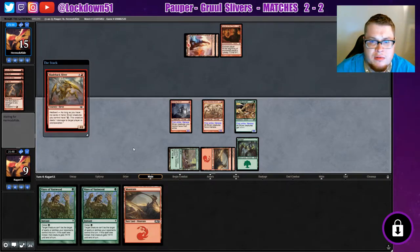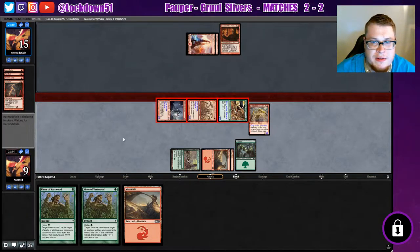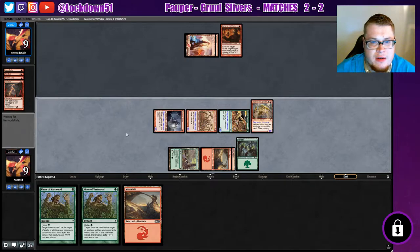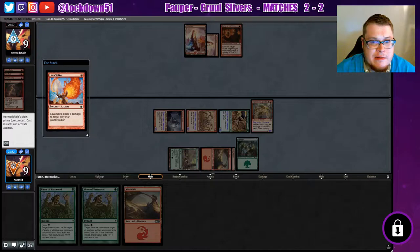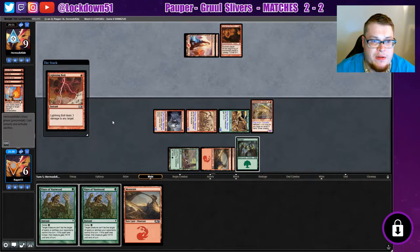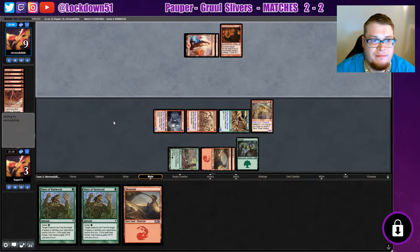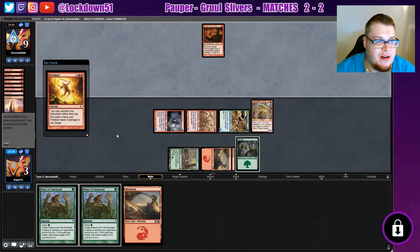Blade Sliver is back. A haste creature would be nice right now — I wish the Two-Headed Sliver was a haste creature. Let's hope we can survive one more turn here. If we can, we might be able to get this — and I'll be a very happy boy. Oh, they got it. Dang. Alright, we'll go to game three. It was close — it was close.